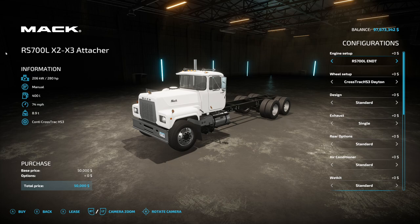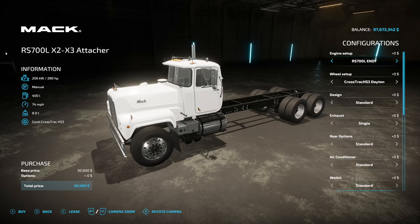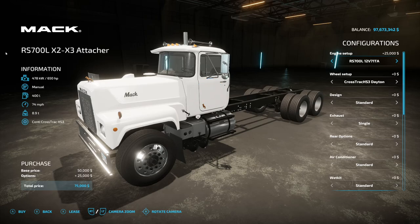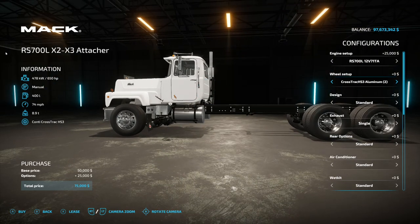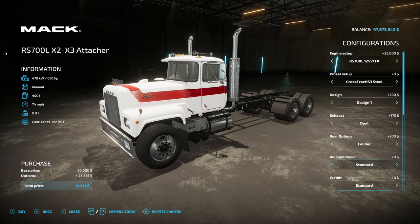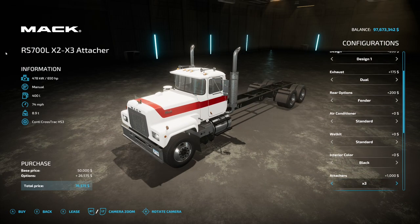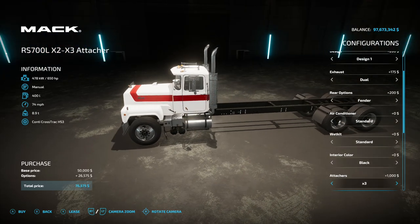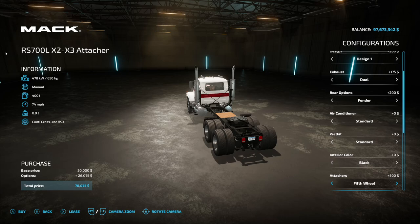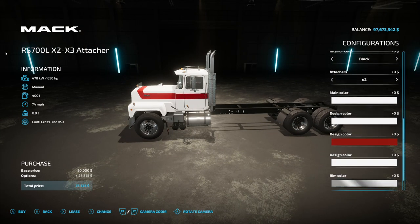The MAC RS700L X2/X3 attachment is not to be confused with the regular 6x4 release. Engine options: 280, 365, 500, 525, and 650 horsepower. Same wheel, exhaust, and rear options as the normal truck. Air conditioner is now optional. Wet kit option available. Interior now has color options. You can attach X2 or X3 beds, 82 Studio service beds, or a really long fifth wheel option.